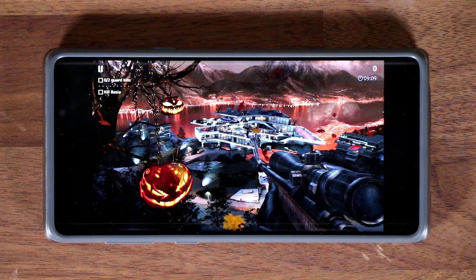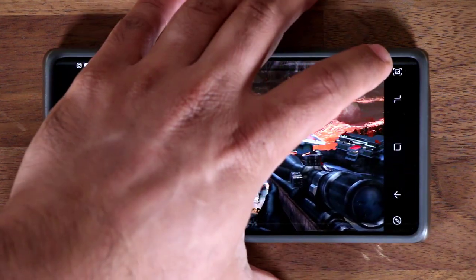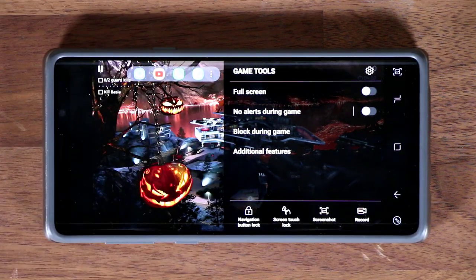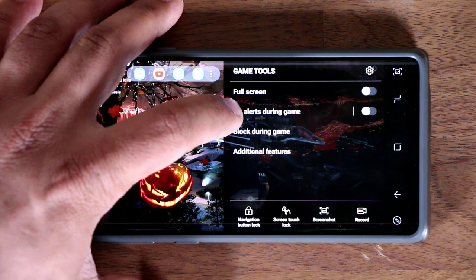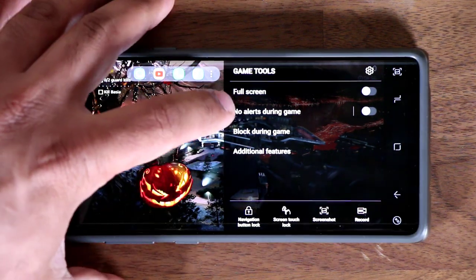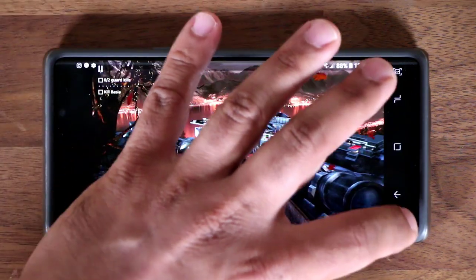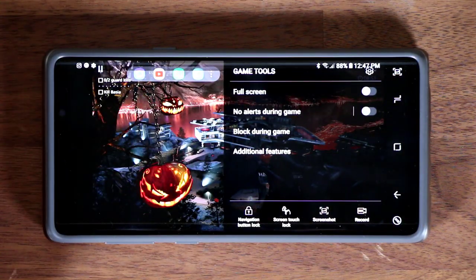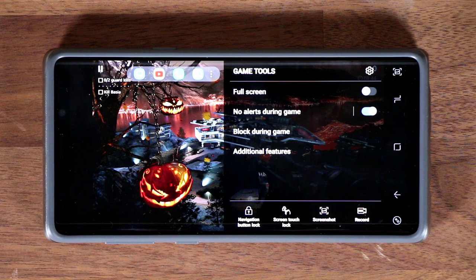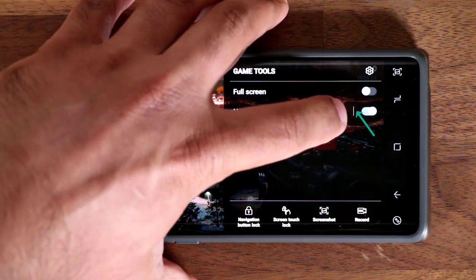That's one option, but you can modify it. If you tap on the button at the bottom, you get even more options including Full Screen and No Alerts During Game. If you're really into your game and somebody calls you in the middle of it, you can enable No Alerts so that no alerts bother your gameplay while you're playing.